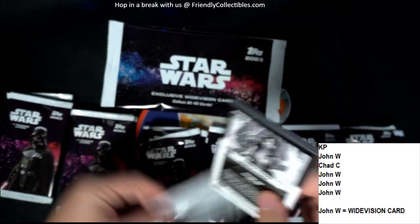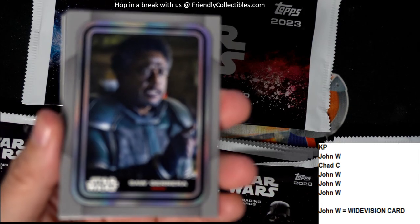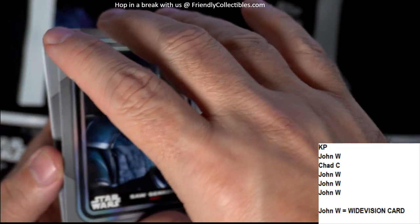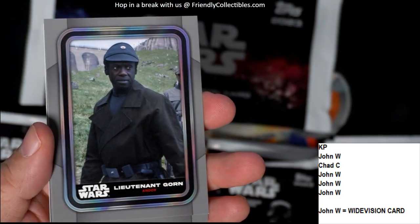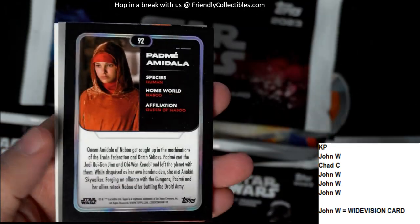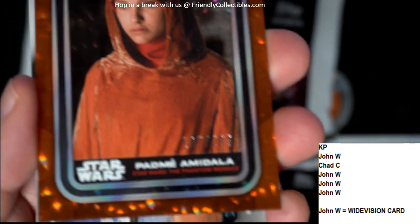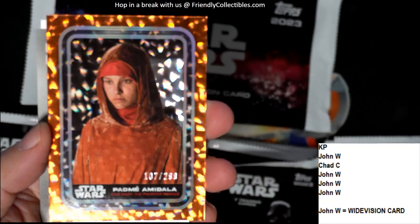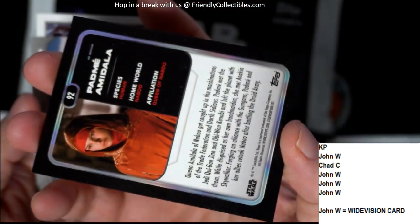First up is KP — let's see what you got in your four packs. We're looking for all kinds of cool stuff. We've got Saw Gerrera, some base cards like Lieutenant Gorn, and then a nice parallel numbered 107 of 299 — Padme Amidala. That's a good looking parallel right there.